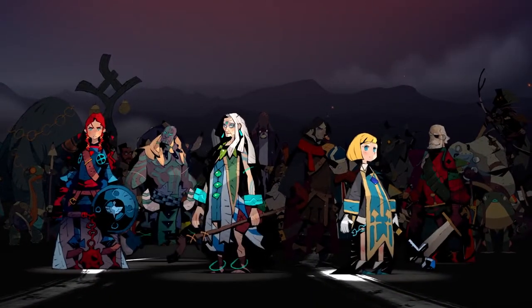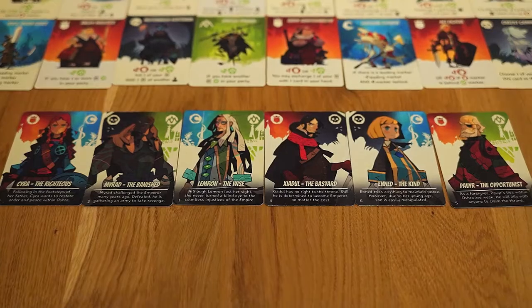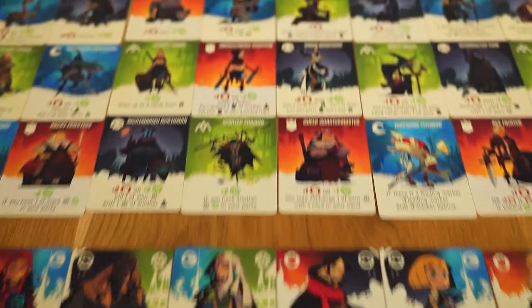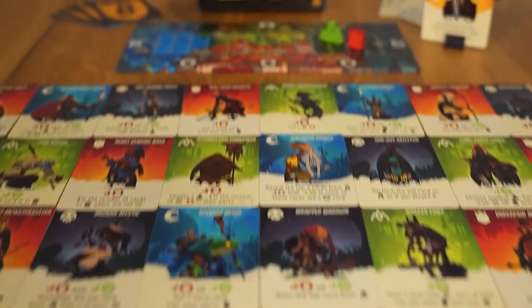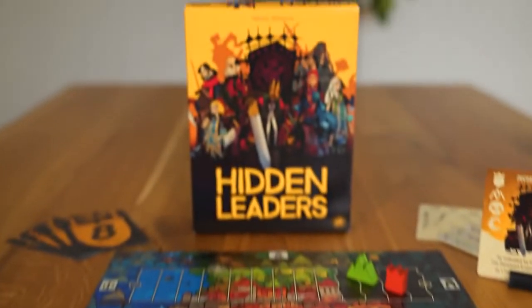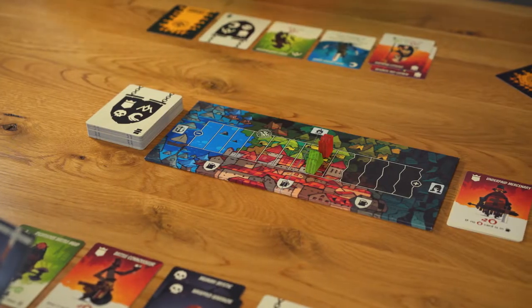You take the role of one of six children of the Emperor. Which side will you choose? Hidden Leaders is a quick card game with deduction elements for two to six players, and features more than 70 unique characters.